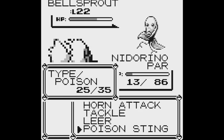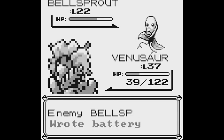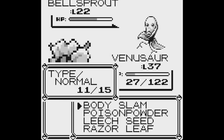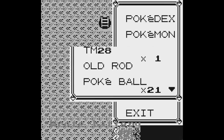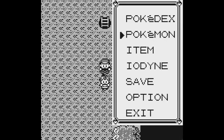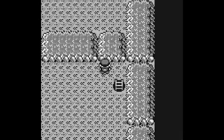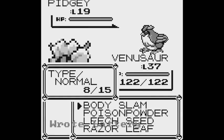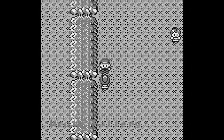Poison Sting. Poison Sting. Come on. Oh, Bind. Body Slam — boom. Body Slam — boom. Done. Items — Super Potion, use on Venusaur. There we go. Switch. Because it's not really even a need now. Body Slam. Body Slam. Body Slam. Man, Venusaur is so good — it's ridiculous.